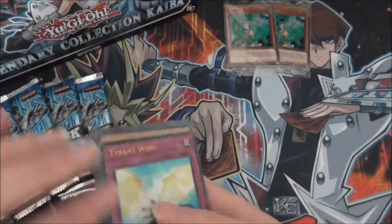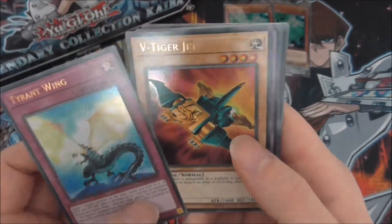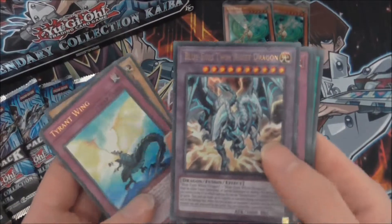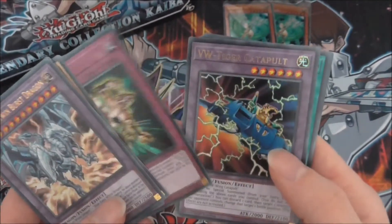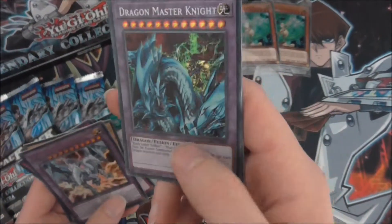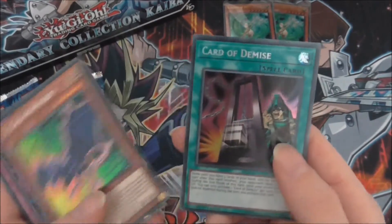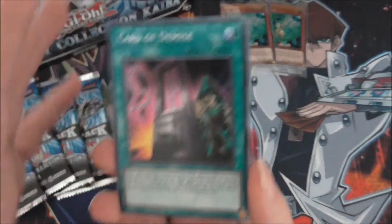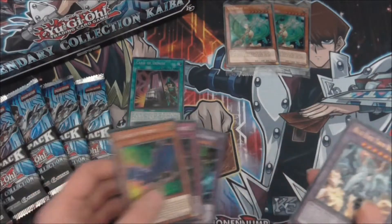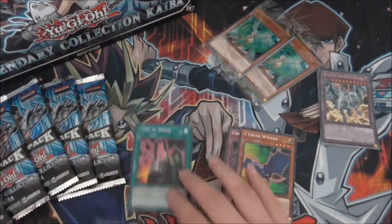First pack: Tyrant Wing, which goes with Fang of Critias also in this set. We got V-Tiger Jet, Blue-Eyes Twin Burst Dragon — I think that's its first reprint. Cloning, VW-Tiger Catapult, Mellusium of White. We have Dragon Master Knight — that might be one I wanted as a secret. Then Change of Heart, Disappearance, Sea Crush, Riven, and Card of Demise. Definitely not a bad start — I'm going to put Dragon Master Knight to the side.